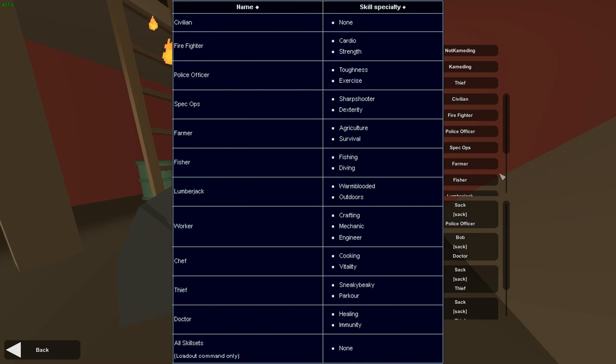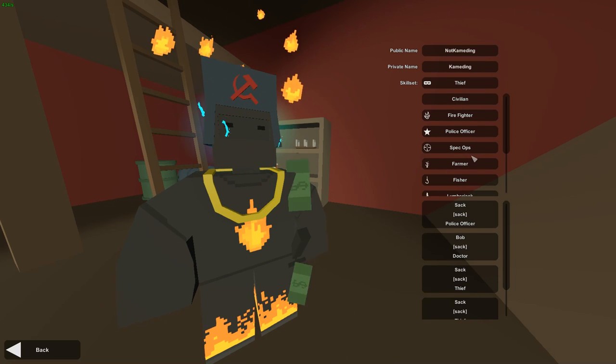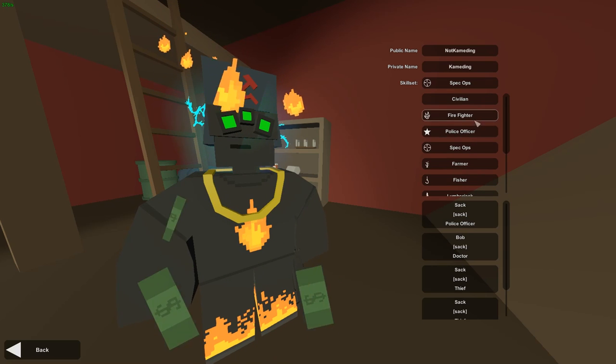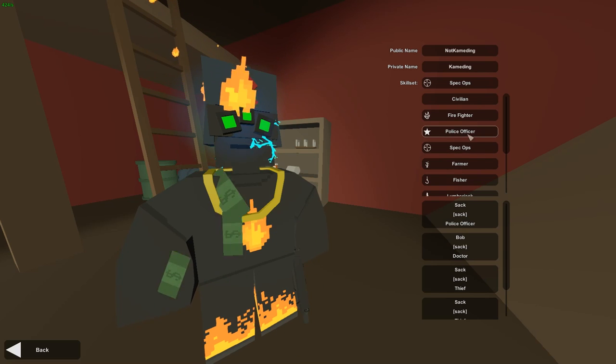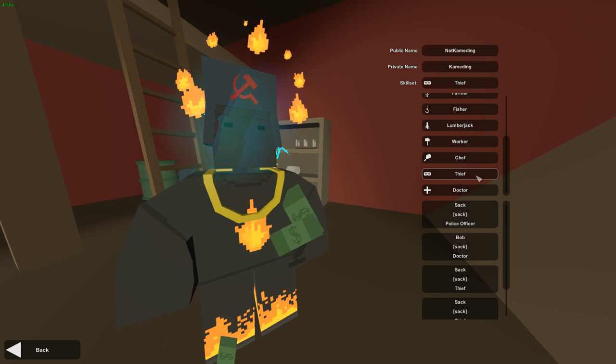You can screenshot the table on screen to figure out what you want your skill set to be. In my opinion, the best skill sets are probably Spec Ops, or Firefighter and Police Officer — because I like that extra Sprint and Cardio. Police Officer has Sprint, Firefighter has Cardio.